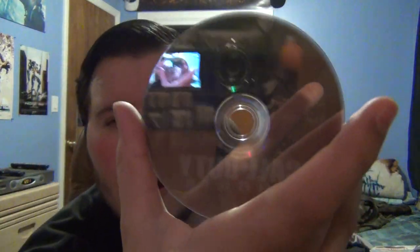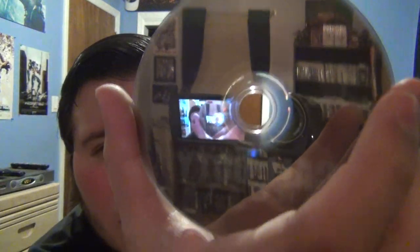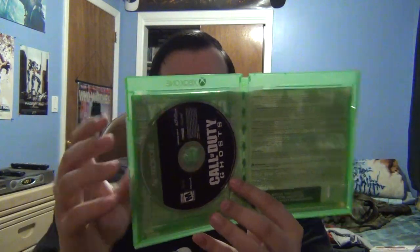Here's what the disc looks like — it has the Xbox One label on top in green and it's a Blu-ray disc. I just noticed the disc holder is on this side rather than the usual side. The background of the case is just a warranty like usual. So there you go — that's Call of Duty.